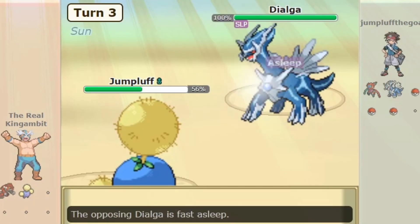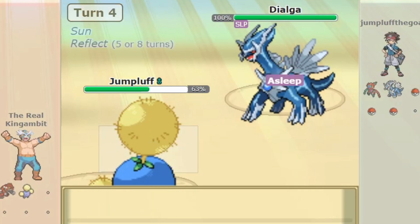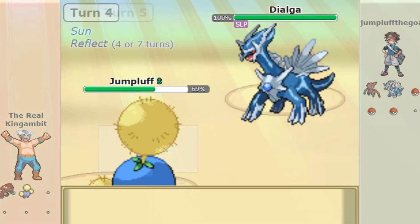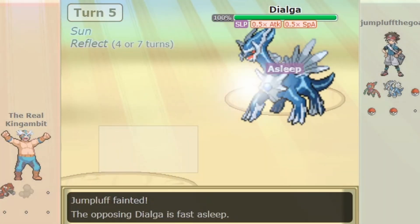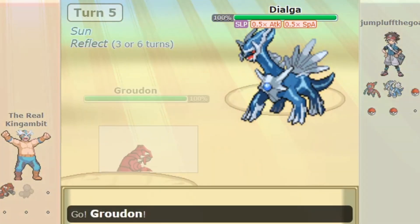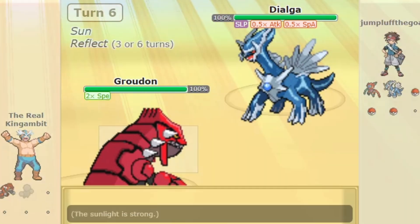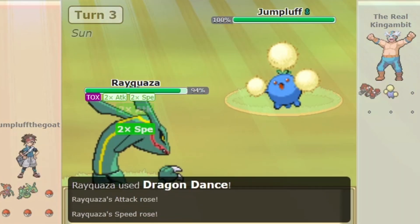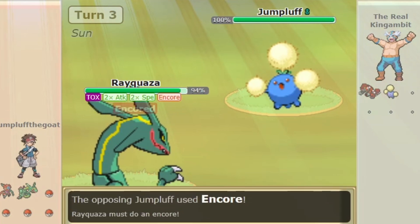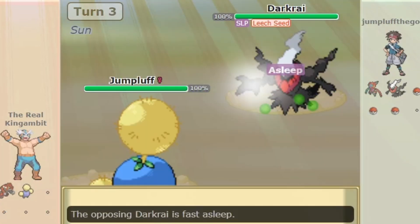Jumpluff can also provide unique team support with moves like Memento and Reflect. Jumpluff can easily set up a Reflect and provide itself and its teammates with damage reduction against physical attacks. Memento is there to help a teammate by giving it a free switch and opportunity to set up a sweep, especially if the opponent is also under the influence of Sleep or Encore. Encore is also a nice option to punish Pokémon that might use Jumpluff to set up. Reflect can also be dropped for another move like Toxic or Leech Seed, as it is mostly a filler move.